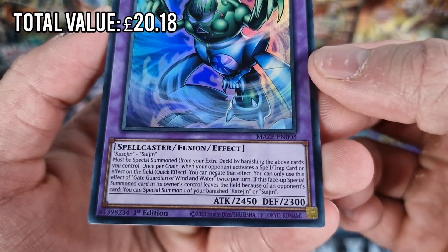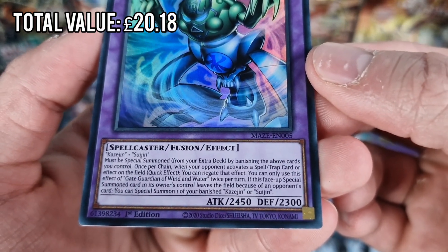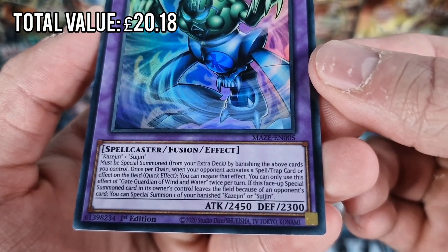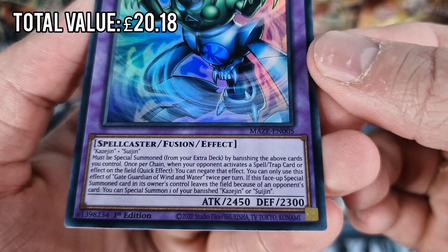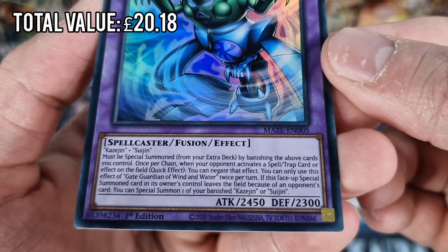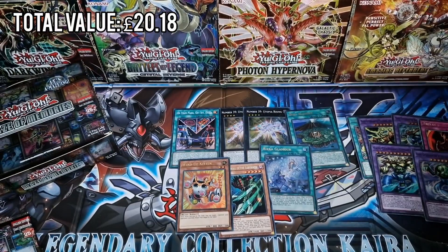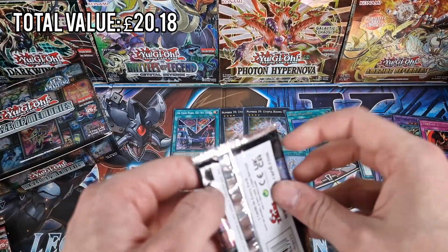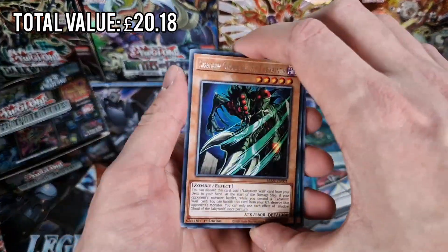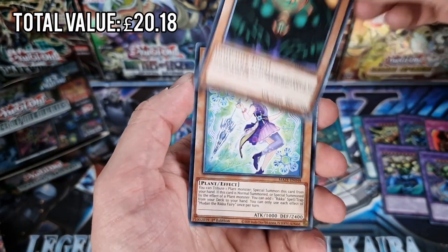Gate Guardian of Wind and Water - it must be special summoned from your extra deck by banishing the above cards you control. Once per chain, when your opponent activates a spell or trap card or effect on the field, as a quick effect, you can negate that effect. You can only use this effect once per turn. If this face-up special summoned card in its owner's control leaves the field because of an opponent's card, you can special summon one of your banished Kazujin or Suujin. So that's four new fusion monsters for the Gate Guardians now, and a ton of support cards to constantly bring them back from the graveyard and banished zone.